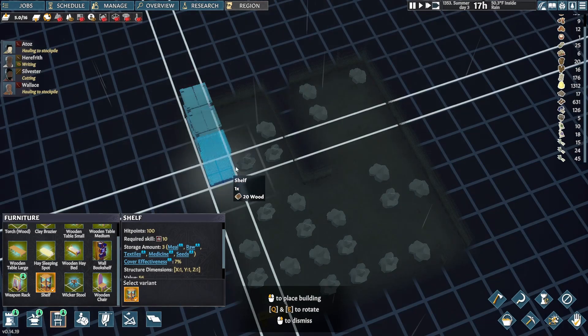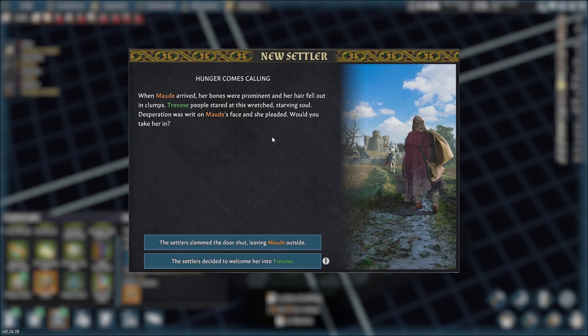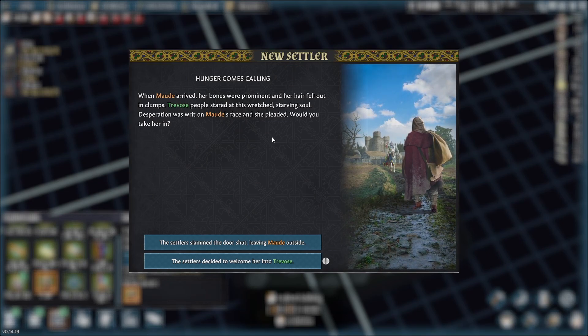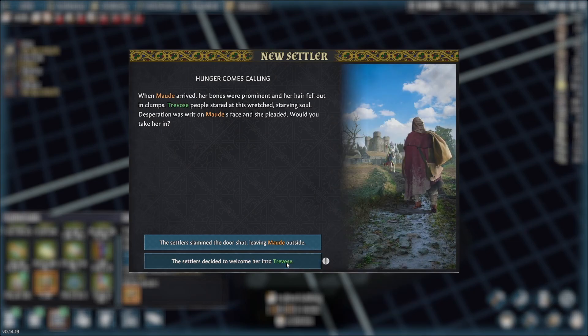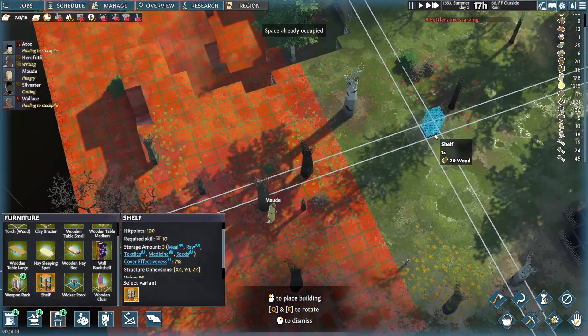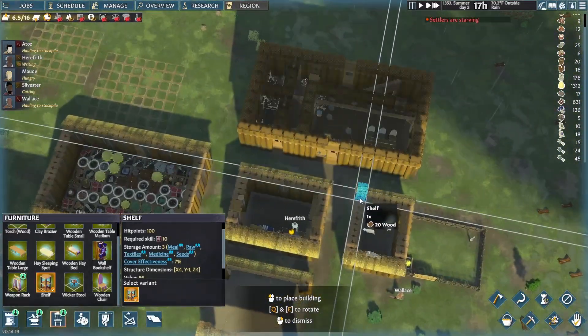New settler! When Maud arrived, her bones were prominent and her hair fell out in clumps. Passersby stared at this wretched, starving soul — desperate was written on her face as she pleaded to be taken in. So I opened the door and welcomed her. She is a tempered shipwright by background, religious to the Oak Brethren, and has intellectual, melee, and mining skills. We'll accept her — she's starving, so she'll make her way to the settlement to feast. We have a bed for her, which is nice.